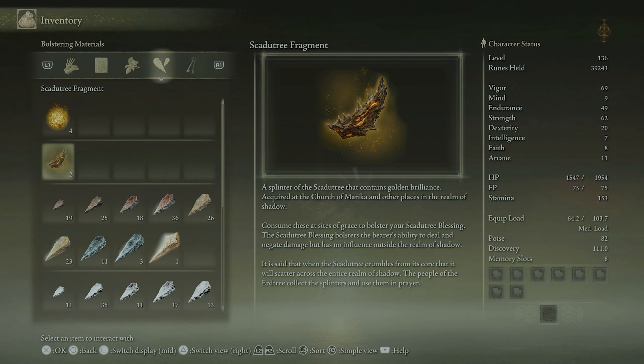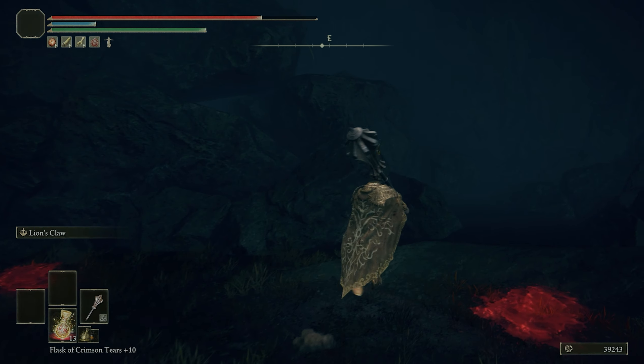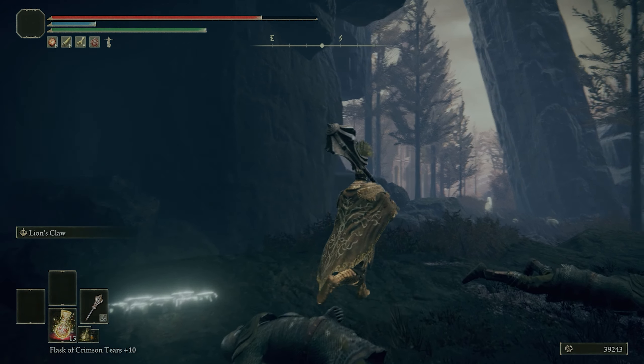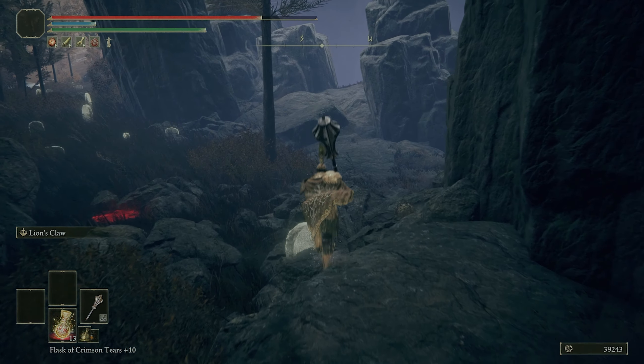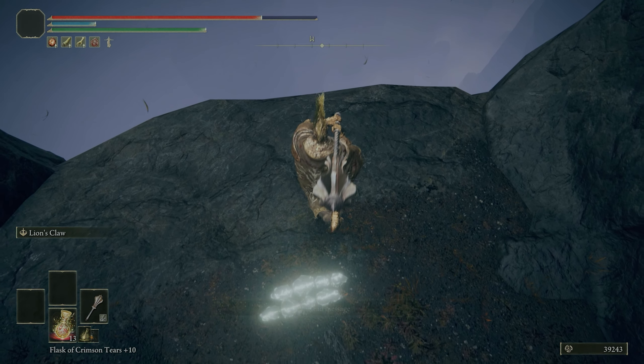It is said that when the Skadu Tree crumbles from its core it will scatter across the entire Realm of Shadow. The people of the Erdtree collect these splinters and use them in prayer. This effect of bolstering ability to deal and negate damage is permanent, I assume.